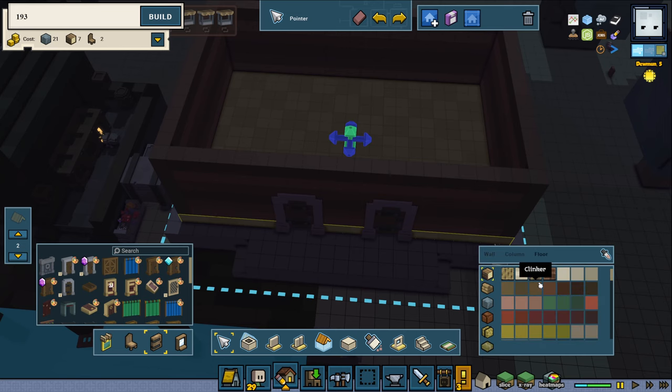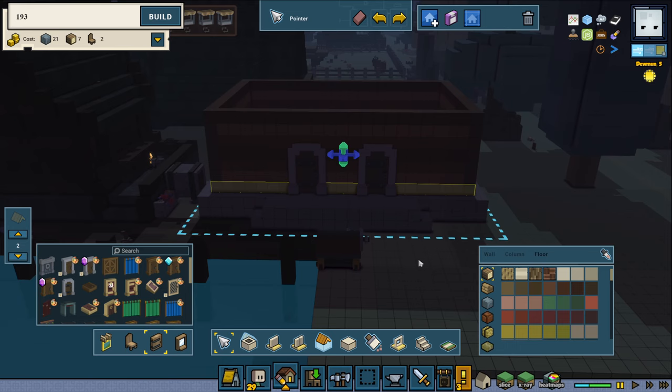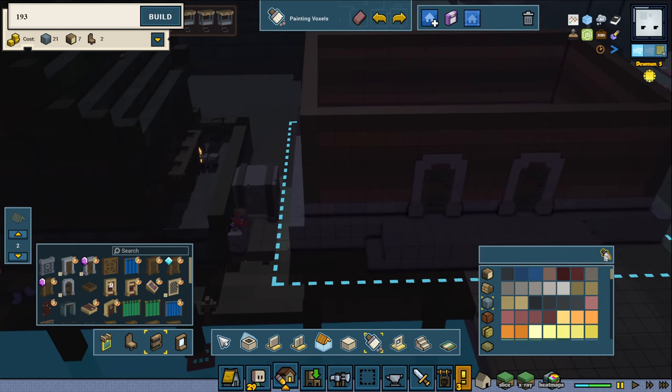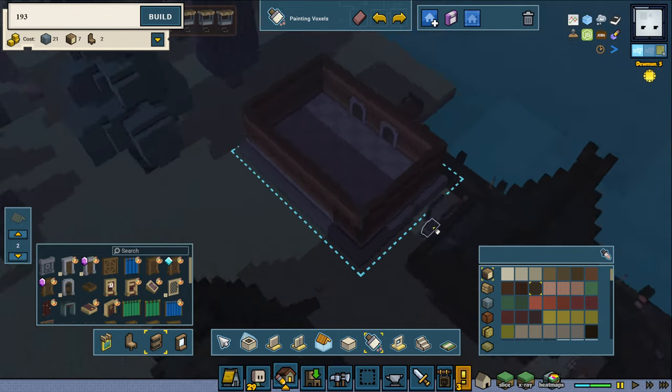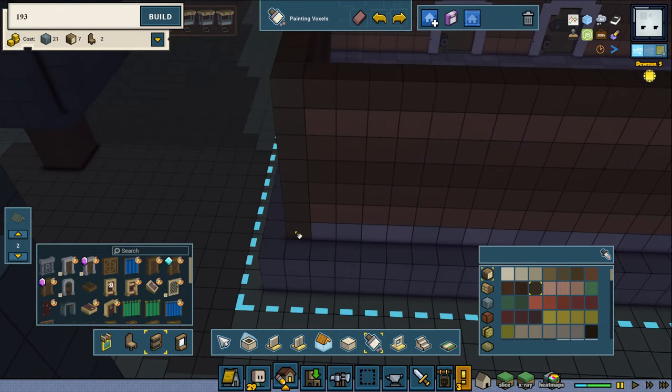I think two doors works very nicely here. We want to change the floor — I guess we could have a stone floor, that would make sense for storage. Maybe the bottom could be stone on the outside as well — why not, that might work pretty well.